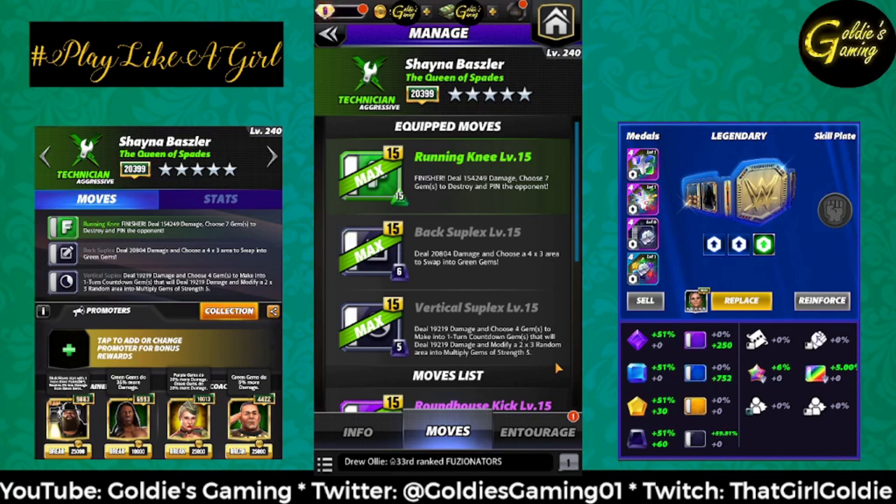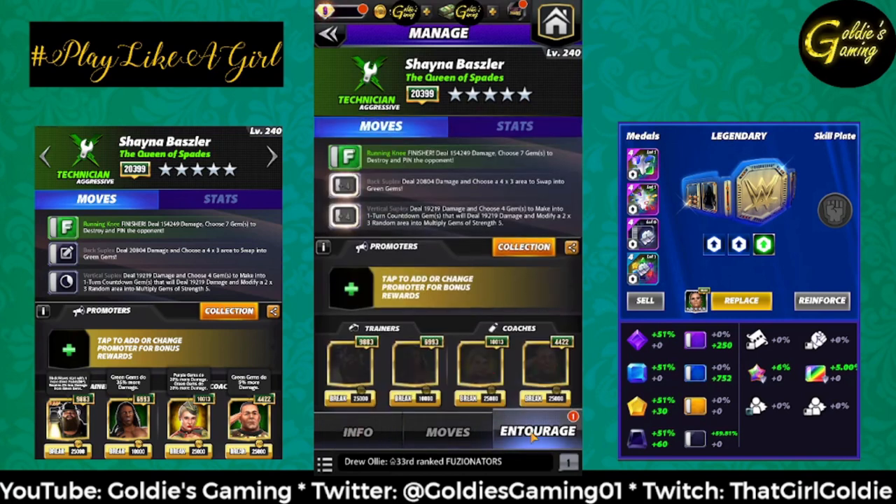These are the specs at 5 silver. For this moveset I'm going to do a green gem focus — not using Matt Hardy, out of respect for people that don't have him. So just green gem damage focus: using Bray Wyatt to start with more black MP, Tech Booker for 35% more green gem damage, Showboat Lacey for 20% more green gem damage, and Tech Sina for 5% more green gem damage as well.